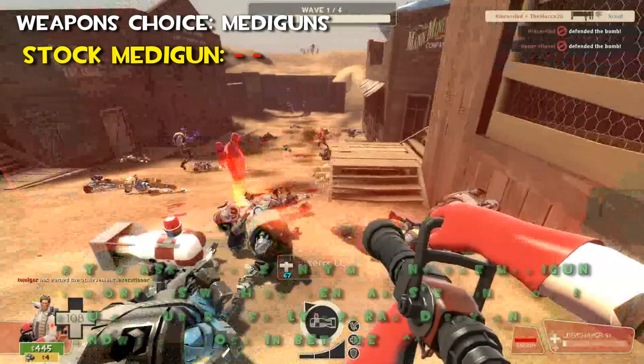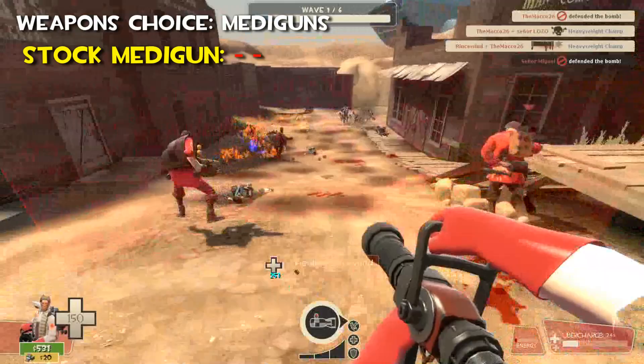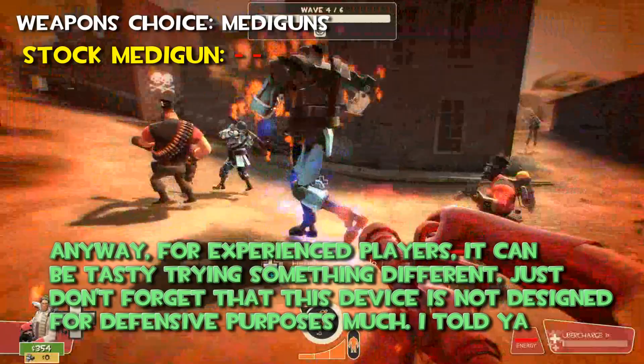If you ask me, the only moment the default Medigun is worth is maybe in the Broken Parts ending boss — you can Uber a fully upgraded Spy and sandwich the boss between you and the Spy. Some usefulness can be gathered if you have a very skilled Pyro friend; being an unstoppable duo can be fun, but these are niche tactics. For experienced players it can be tasty trying something different, but just don't forget that this device is not designed for defensive purposes.